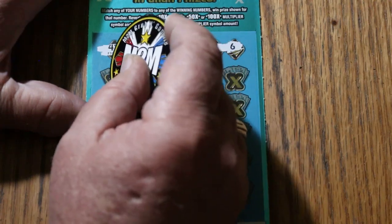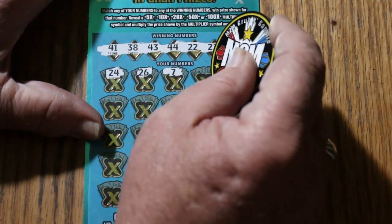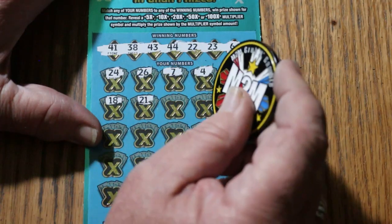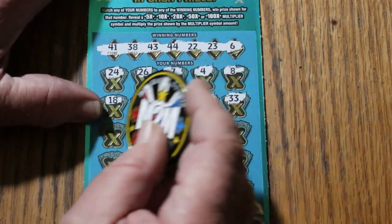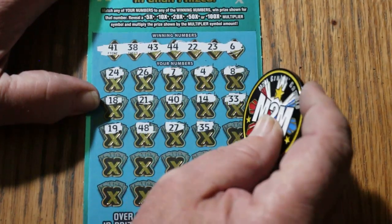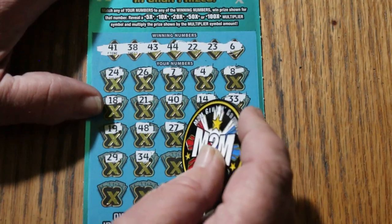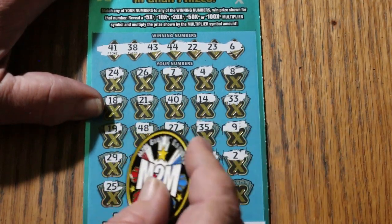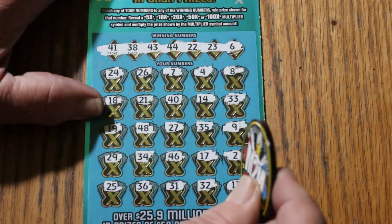Let's go. 24, 26, CJ is 7, and number 4. LB is 8, 18, 21, 40, 14, 33, 19, 48, 27, 35, number 9. 29, 34, 46, 17, and number 2. 25, 36, 31, randoms 32, and 13. No.